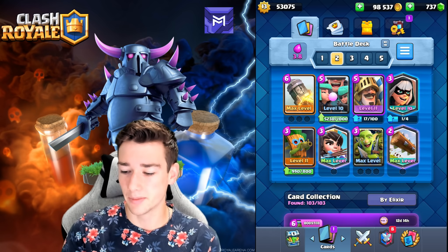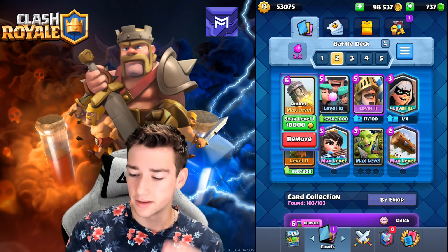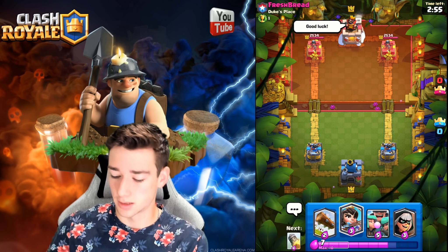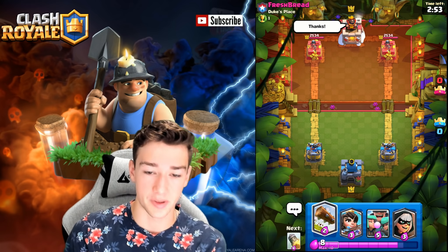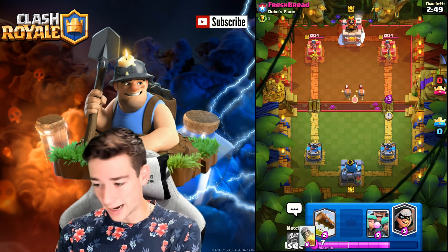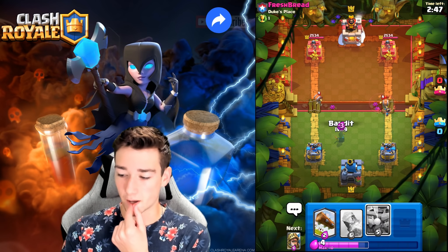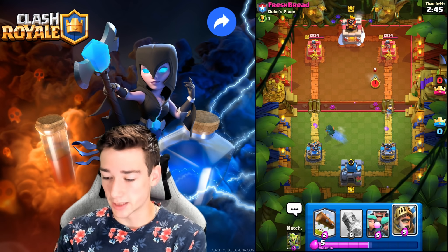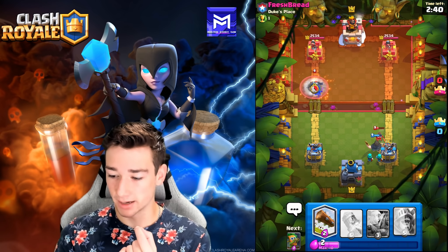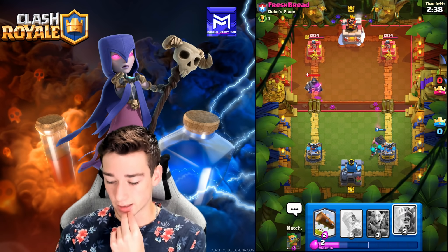Deck number two is Log Bait — I love this version with Rascals, Prince, and Rocket. It has a super high win percentage because Rascals are really strong, Dark Goblins are very meta, Bandit once again with awesome bridge spam, and the Rocket always gets value. We go against someone from Duke's Place — we might Bandit first play or Princess at the bridge.